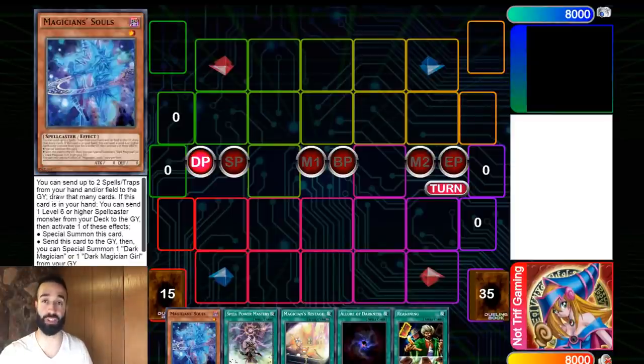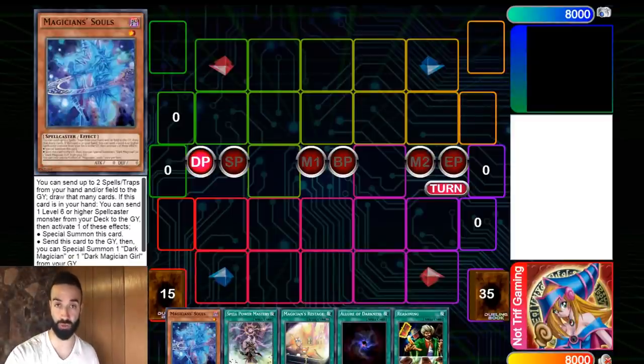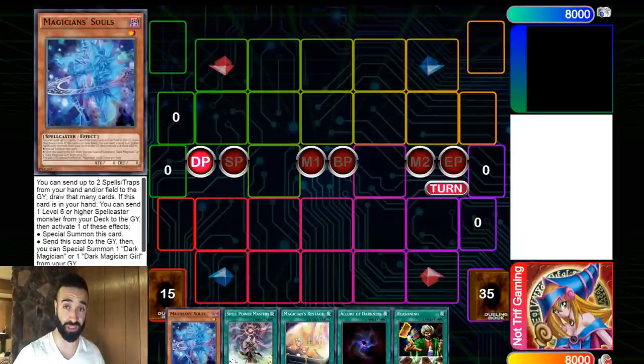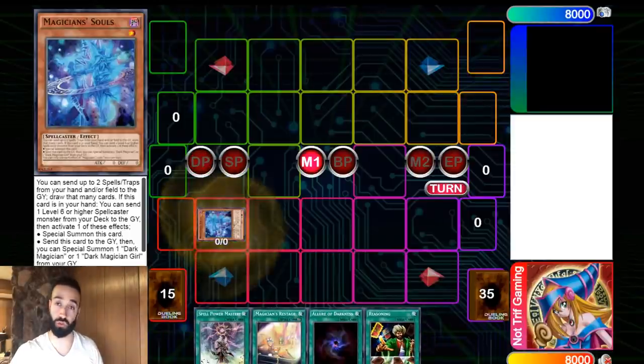So what are you going to do first? You are NOT going to activate Mastery. How many of you would activate Mastery right now? Probably 99% of you - and that is 100% incorrect. The whole point of playing around hand traps is to bait them all out. You want to activate cards that force your opponent to negate something meaningful.